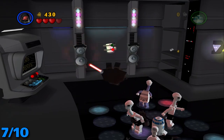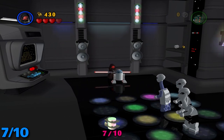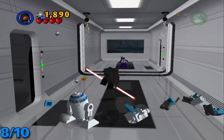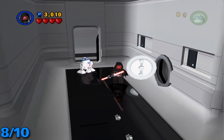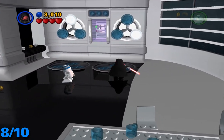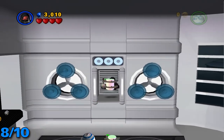Once you do that, it'll start a little disco part in here with the aliens, but it also spawns this minikit. Once you're done with that, come back out here, kill these little turds that are shooting at you. Follow Jango Fett through this door and instead of following them through there, continue into this room. You're going to want to step on the ones that are lit up above you, and once you do that it should open up another minikit.